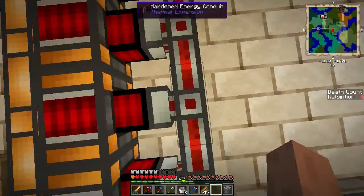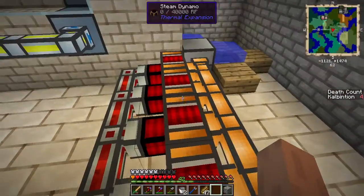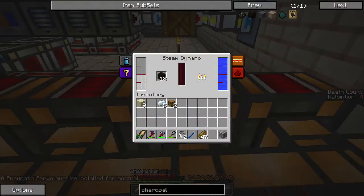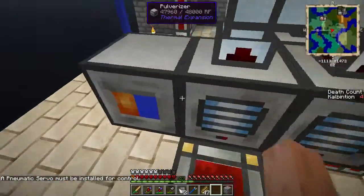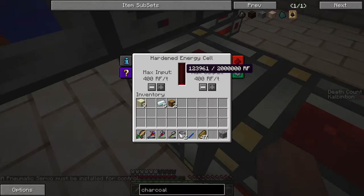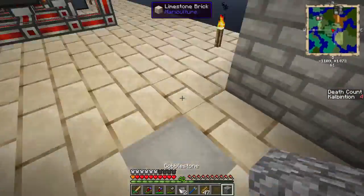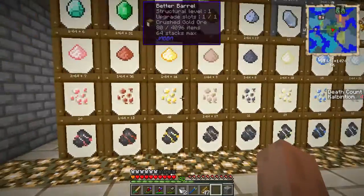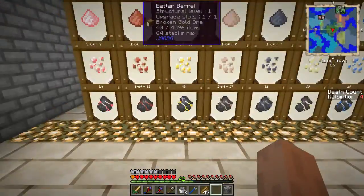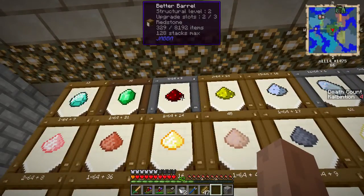So I used the hardened energy conduits, which I had to make quite a few more of, and attached four steam dynamos to. I've been mainly feeding them blocks of charcoal. It's been producing enough power to keep up and store some extra, so I don't have to worry about the blocks running out. And as you can see, this is actually producing ores pretty fast — I'm already up to five stacks of redstone.